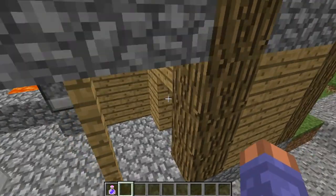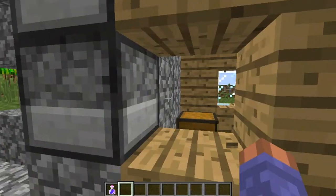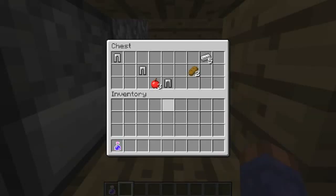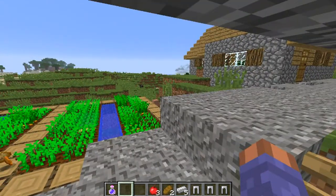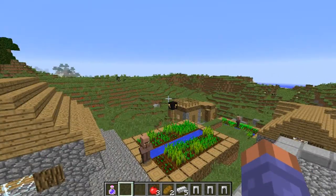Now let's check what a lot of people are probably interested in. The chest is right there — got some decent loot. Three iron leggings, so got a decent start with our armor. Got some good food, and five iron ingots, which is pretty good.